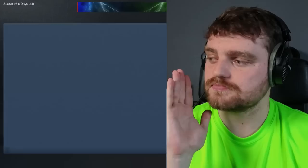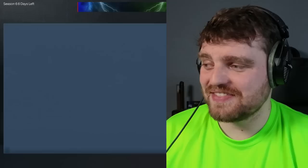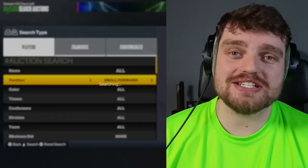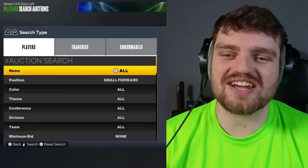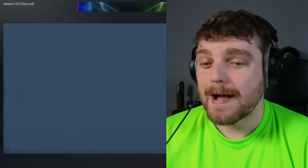First up is point guard — we've got an option of Diamond Yam. I'm going to twist because I don't really like that. We get CJ McCollum Sapphire, which is not good. Shooting guard is obviously going to be Tracy McGrady. For small forward we have a choice of Caris LeVert — I'm going to stick on Caris LeVert, pink diamond, no matter what. Not a terrible card.